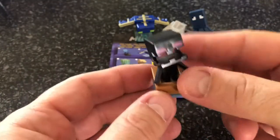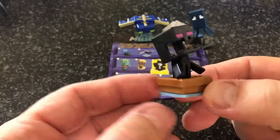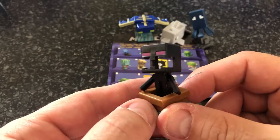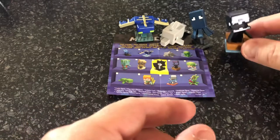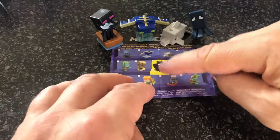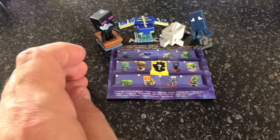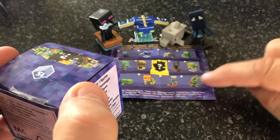So we've got an enderman here - an angry enderman with his mouth wide open, and he appears to be caught in a boat! I didn't know you could actually get an enderman caught in a boat - that could be quite interesting. And there's the mystery one - we're going to put him on that side. That looks like a chest with a guardian in there. I think that's a coral and a fishy.